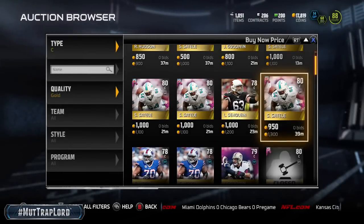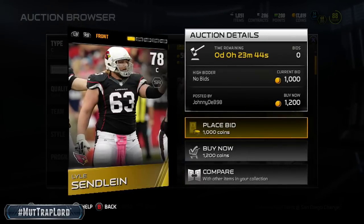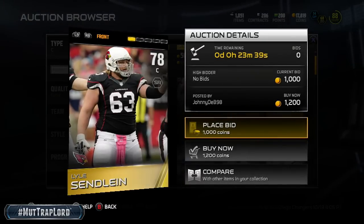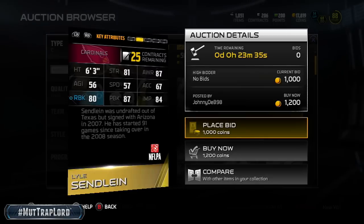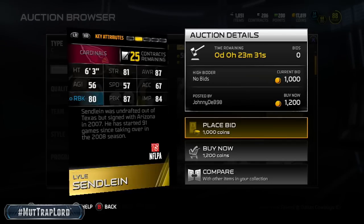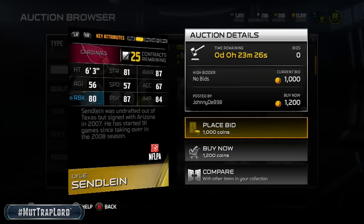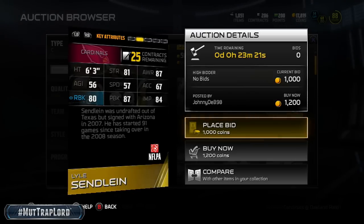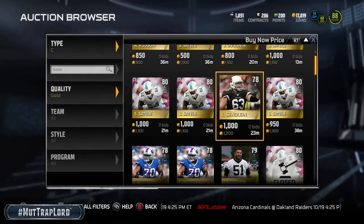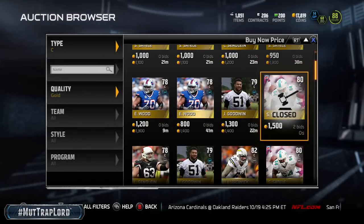This is the center I was running when I first got the game, so if you're new to MUT and you need a good center, I was playing this guy. He's not bad, pretty solid stats — kind of low in strength where I like it to be. But this is a good starter guy for the price. You know, 80 run block, 87 pass block, 84 impact block — not bad. There's a bunch of these 80 centers up here.